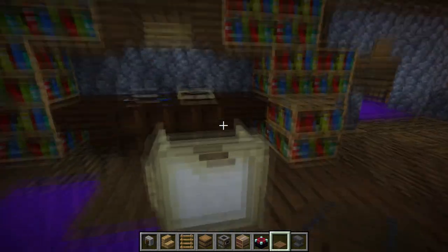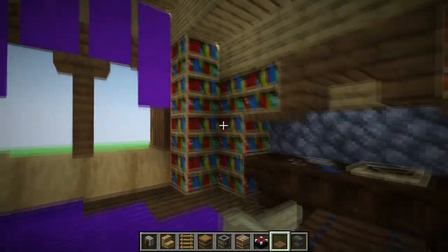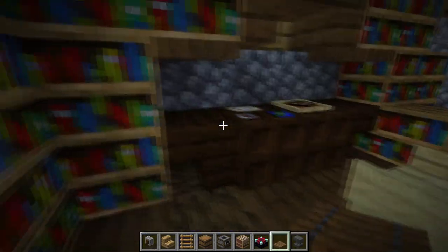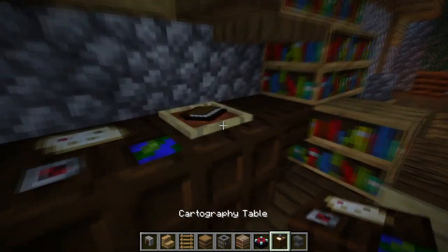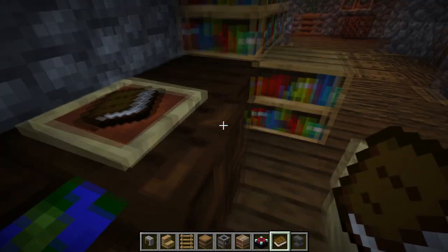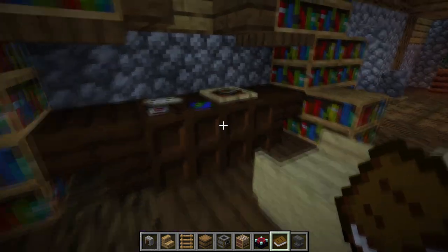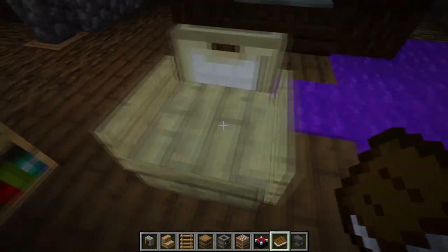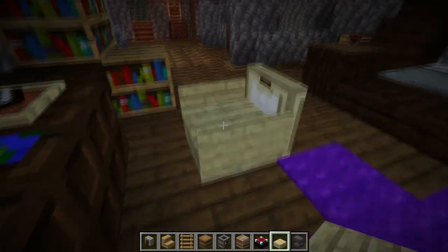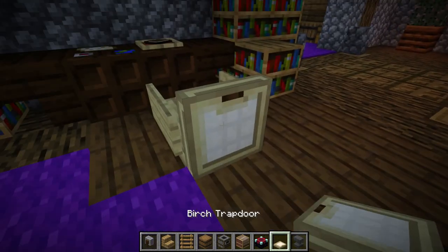At the end we have lots of bookshelves and create a table using a cartography table with a book in an item frame. For the chair, simply use a birch slab, close it up with signs, and add a birch trap door.